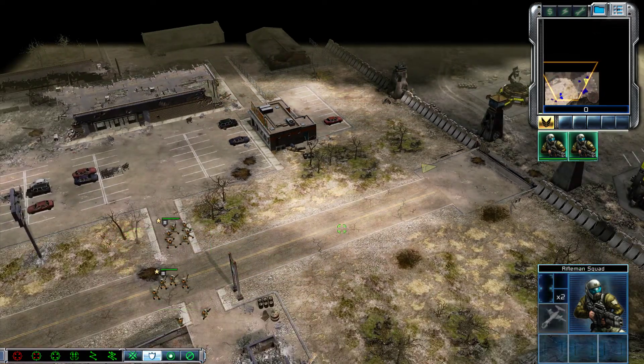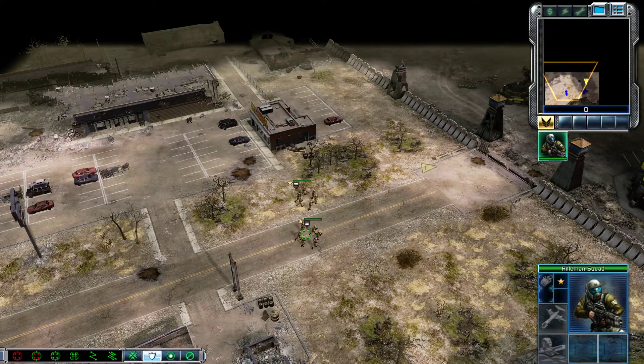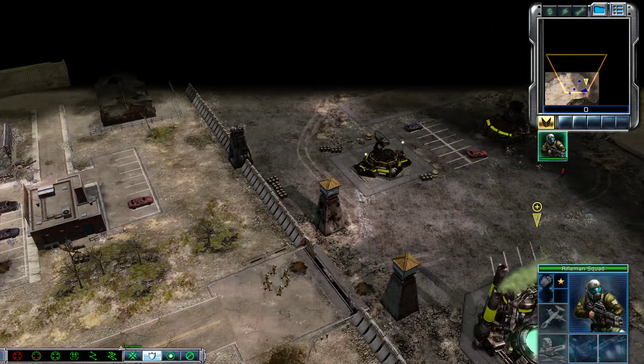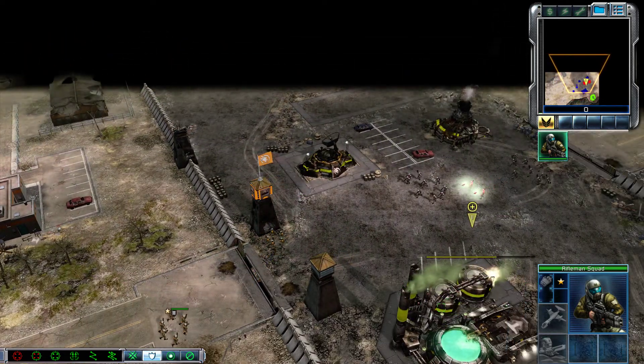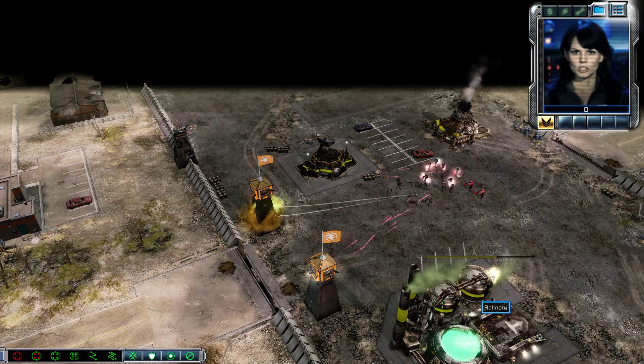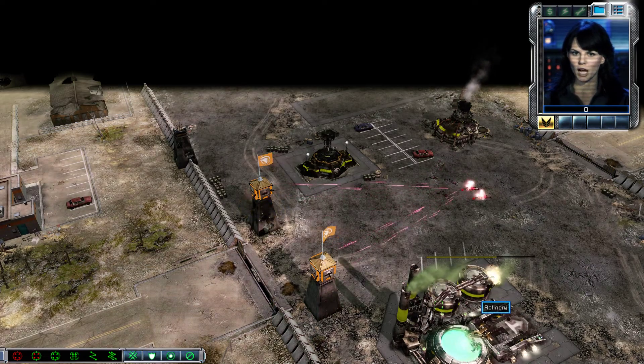Incoming transmission. This outpost was abandoned many years ago, going to be off normal patrol duty. Ready for orders, Commander. Cleared for garrison. Enemy units sighted. Establishing window uplink. Looks like Nod is here after all. Eradicate the Nod forces occupying our outpost.